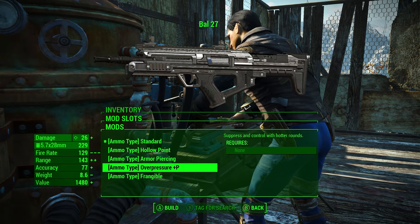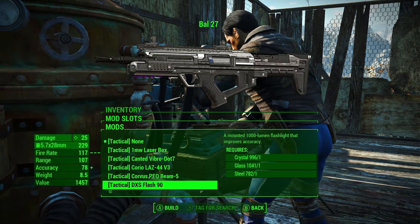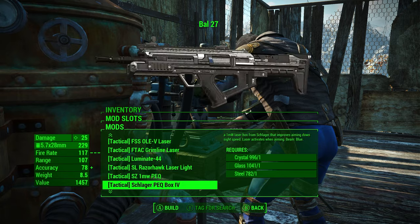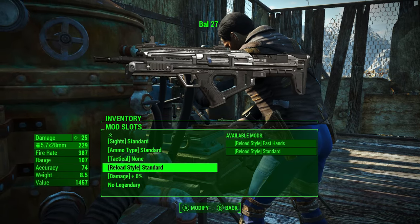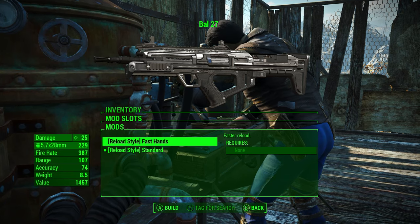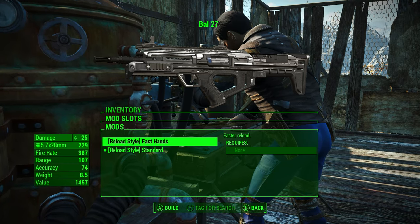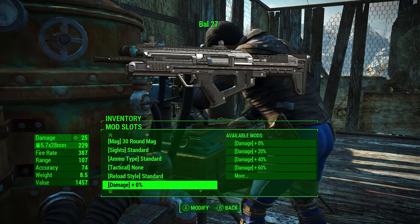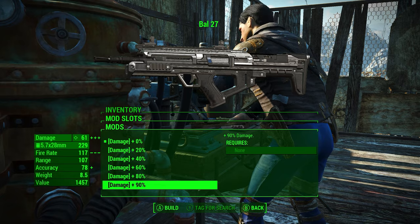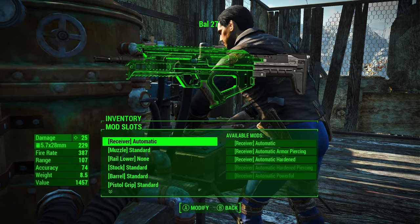The ammo types do increase the damage — you can get like 80 damage with them. There's also a laser box, which is a weapon-mounted laser that provides tighter bullet spread when hip firing. There's a reload style option with fast hands and standard, so you can make it reload faster. And if you really don't like the amount of damage it does, you can change the damage to 90% of what it is base. There's also a different mod that lets me add legendary effects to all weapons, but that's not part of the actual mod.